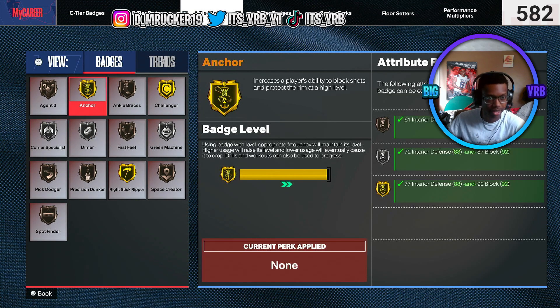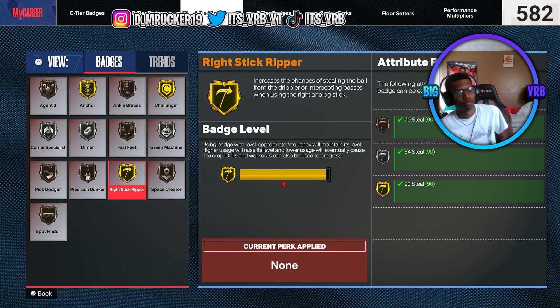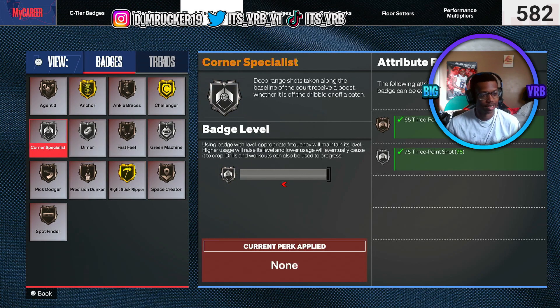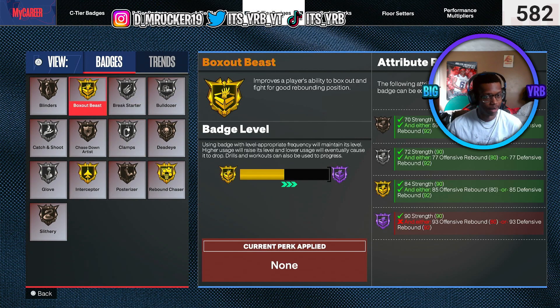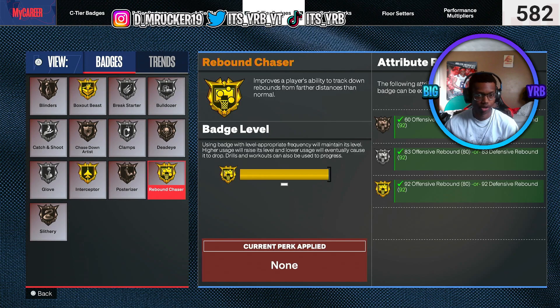A-tier badges: anchors is at gold, challengers is at gold — everything I need is all up there. Right stick ripper is at gold. I could have got Hall of Fame, but I had to sacrifice too much for that, so I settled with gold. Corner specialist is at silver. Fast feet is at bronze — I make it work. S-tier badges: box out beast can go to Hall of Fame but I ain't got the attributes for it yet. Interceptor can go to Hall of Fame — when I get that to Hall of Fame, I'm already in them lanes, but Hall of Fame is going to make me even more in them lanes. Rebound chaser is at gold.